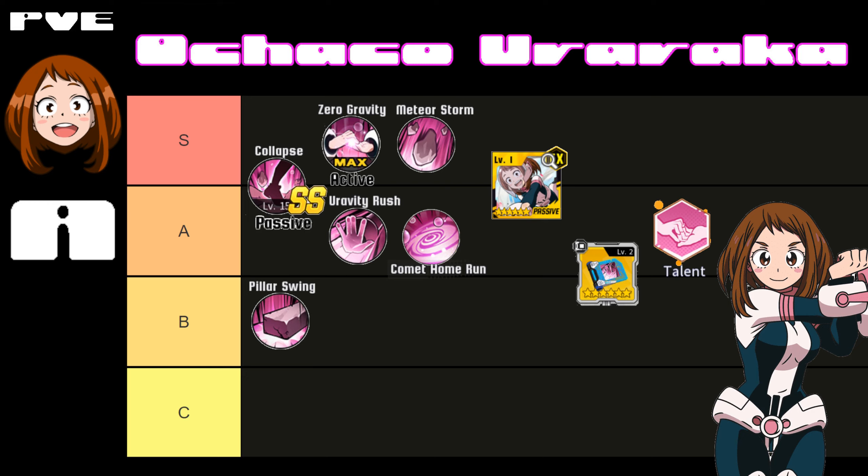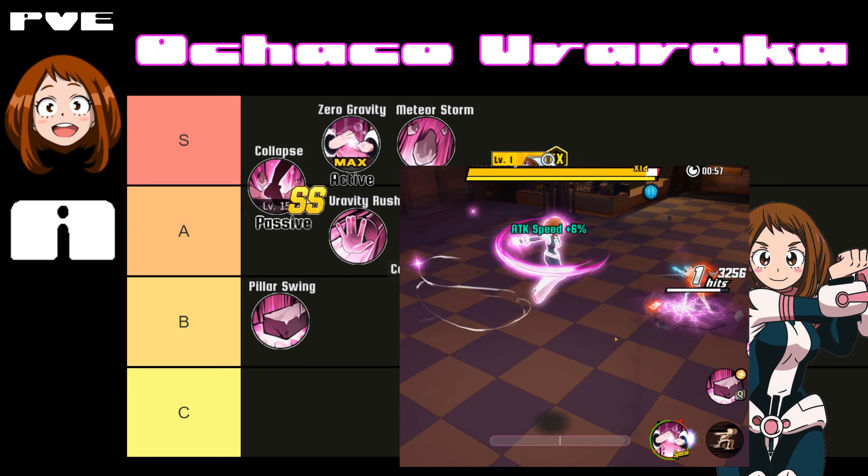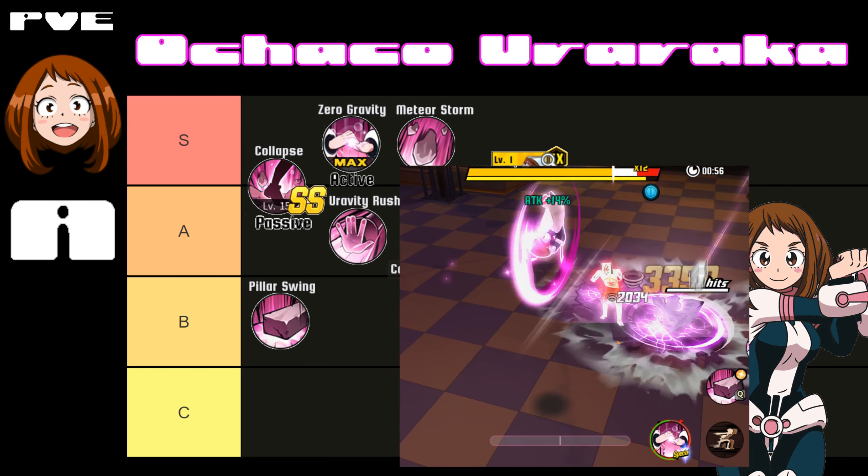Moving over to the active Zero Gravity — I put this as S tier because she is the safest character in the game with this skill. It lets you float and you can still attack while in the air. You're relatively safe from almost anything; there are things that can hit you, but for most PVE fights you are pretty safe, which is why it's S tier — it's a really good safety net.